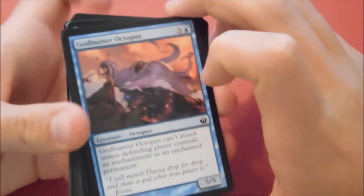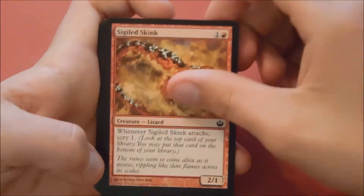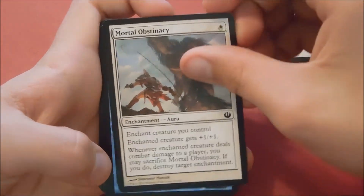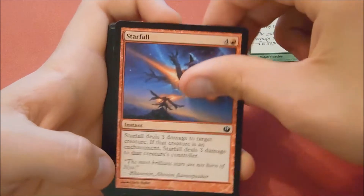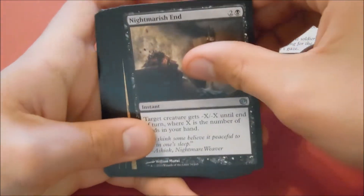So as soon as I hit the commons, I'll put those at the back. God Hunter Octopus, Sigilled Skink, Font of Vigor, Mortal Obstinacy, Sigilled Starfish, Desecration Plague, Starfall, Cast Into Darkness, Nightmarish End.